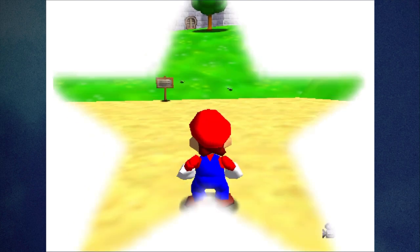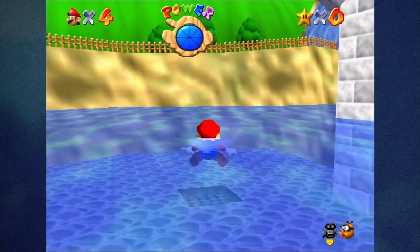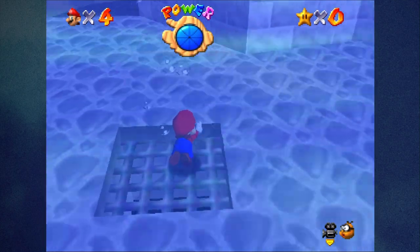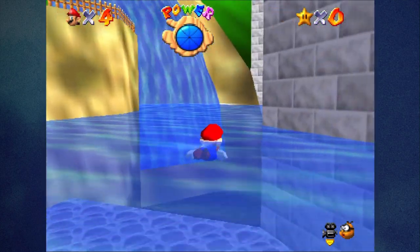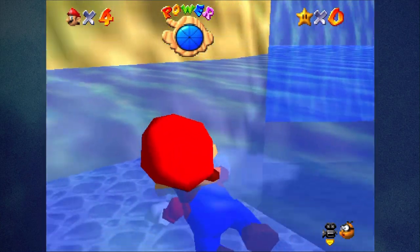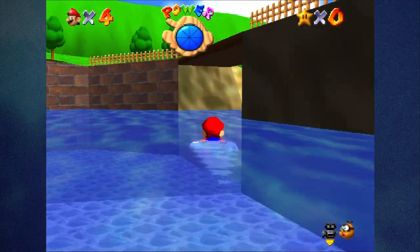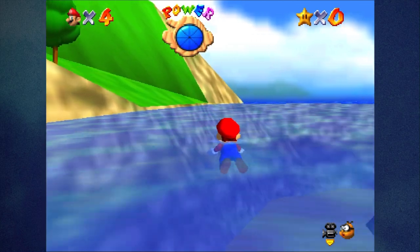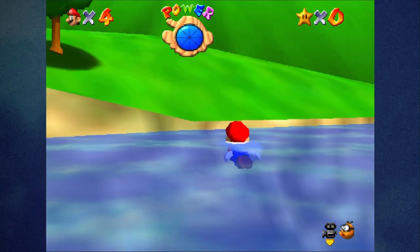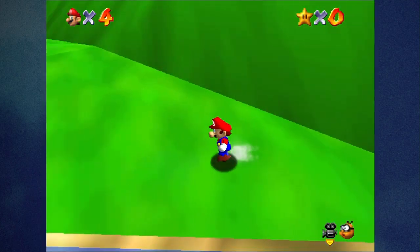The very first thing I wanted to show off: I didn't show what the gate looked like that I covered for the vanish cap. The gate is there until you drain the moat, like we did in one of the episodes. There's a current here that pushes Mario away slowly. And that's what the edge of the lake looks like when it's still flooded.